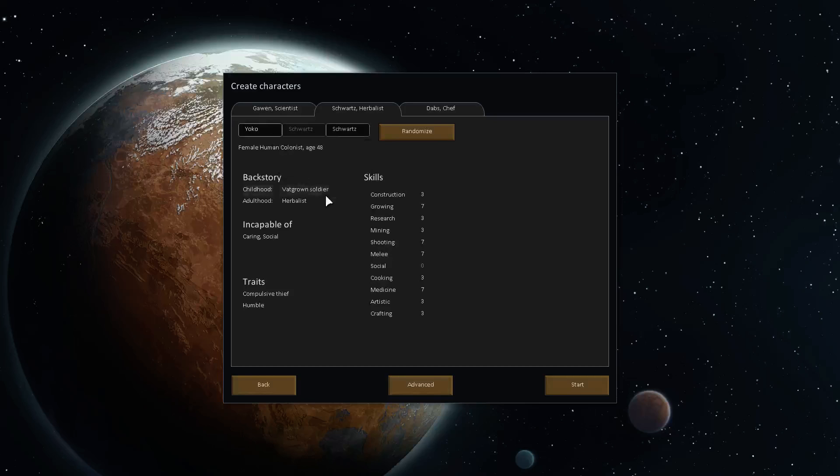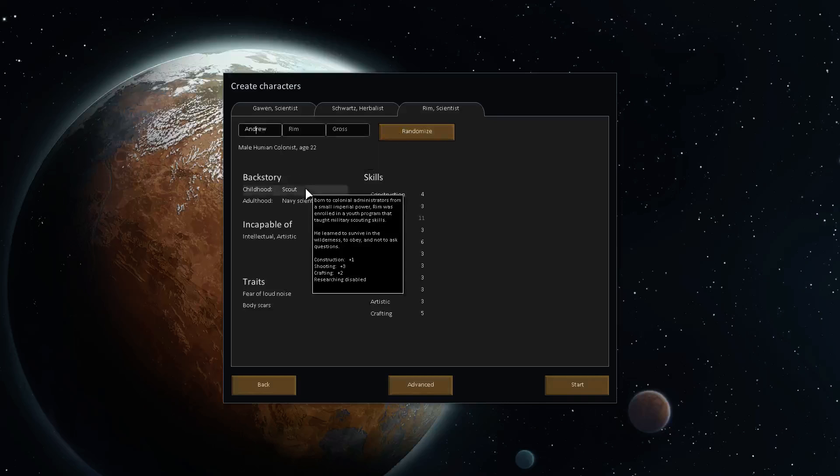Alright. Vat-grown soldier and herbalist — medicine, growing, and less social. Okay, let's do this. Andrew — he was a scout. Born to colonial administrators from a small imperial power, Rim was enrolled in a youth program that taught military scouting skills. He learned to survive in the wilderness, to obey, and not to ask questions. So no researching, but that's fine.